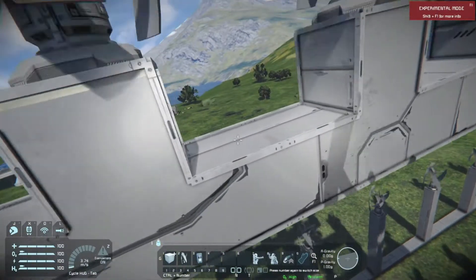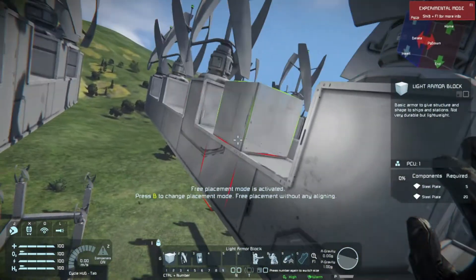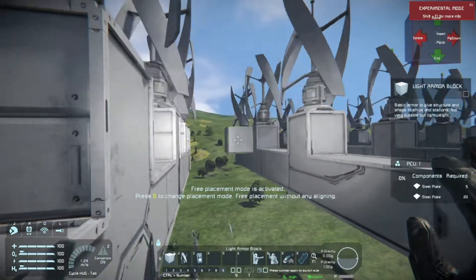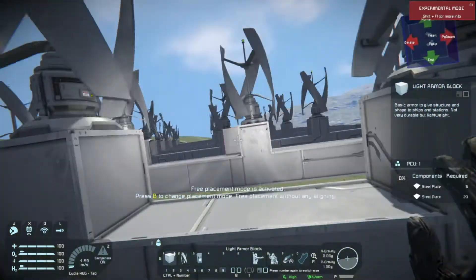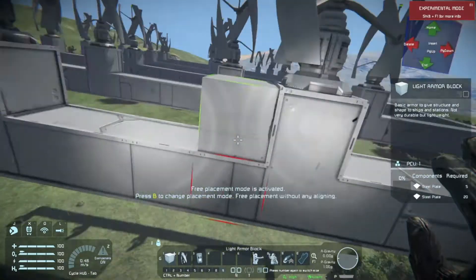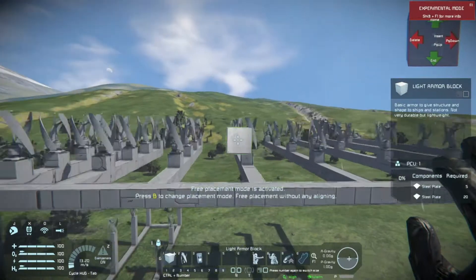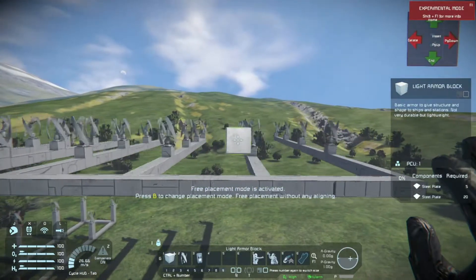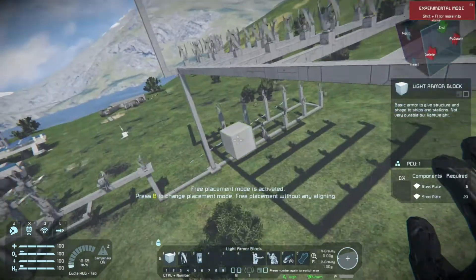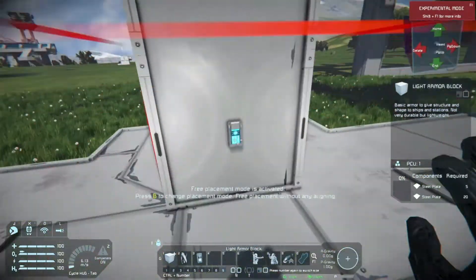These ones are two blocks apart, you can see it right here. These are three blocks apart — we're always testing the middle two ones, so the lower values of the respective turbines. This is four blocks apart, and you can see where this is going: five, six, seven, eight, and those are nine blocks apart.